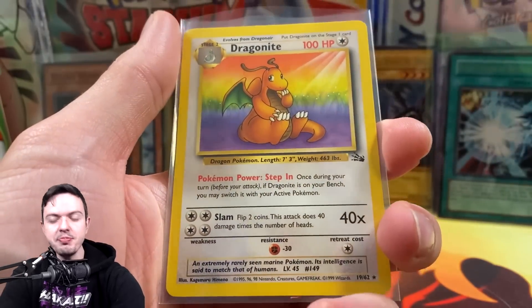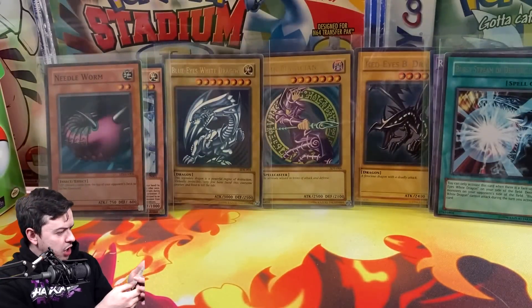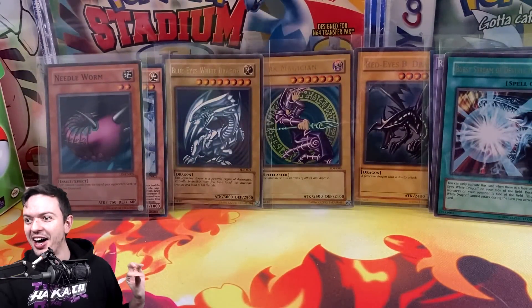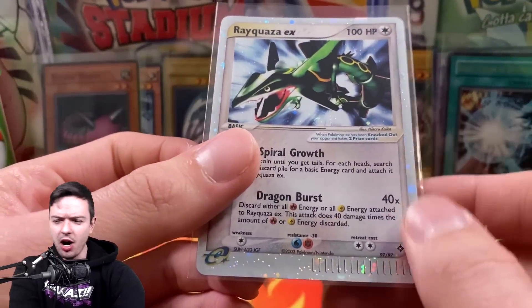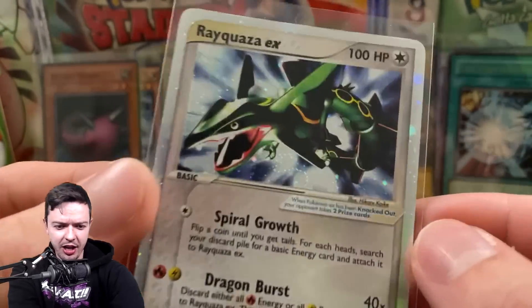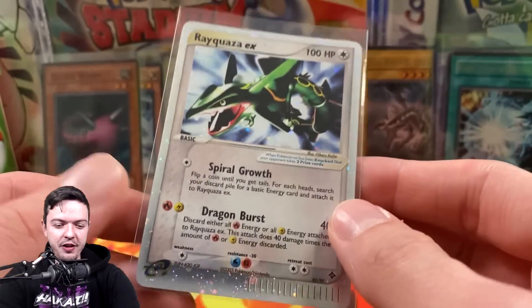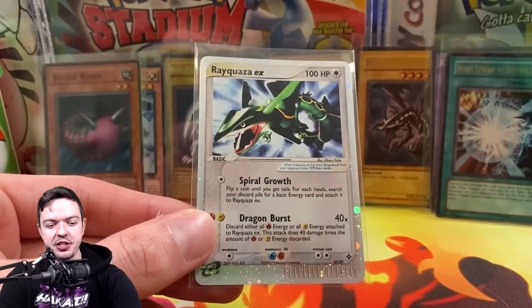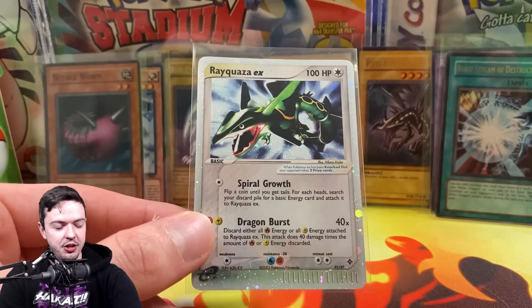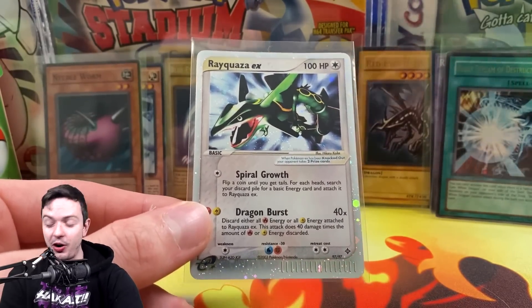We got a base set Pikachu, there's a Wartortle — that's also a dope one. I noticed there's an error version of Wartortle. Then we got Ivysaur, followed by Charmeleon, Charizard! Dark Flareon, Dark Vaporeon, Jolteon — why are you setting me up like this? And then we got Dragonite in the back.